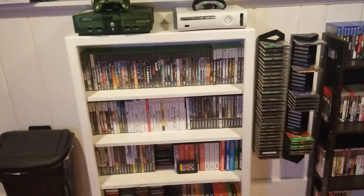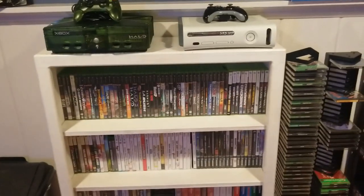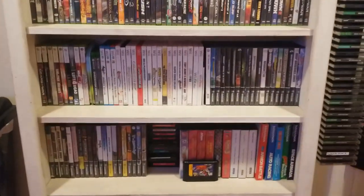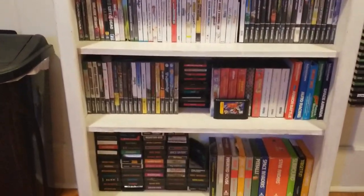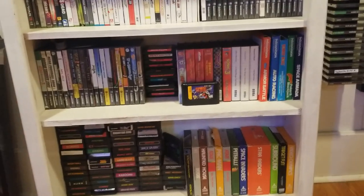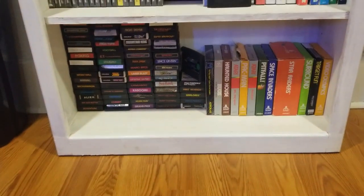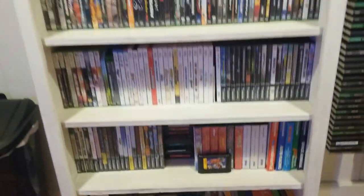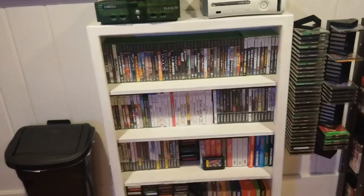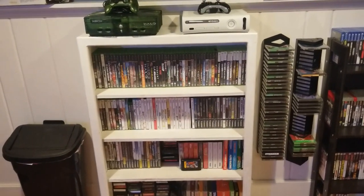Over here is where I keep most of my DVD-case style games — Xbox 360, Wii, and GameCube. Over here is where I put my Sega stuff: some Sega Genesis, and my Atari stuff. I'd like to have a shelf split by system — Sony, Nintendo, Atari — but I don't have that kind of room down here, so I kind of have to jam it all in.